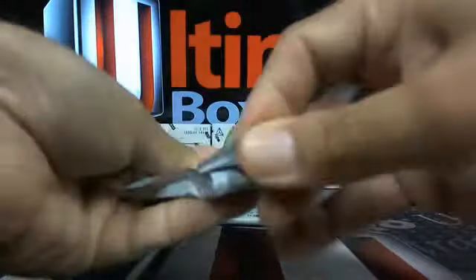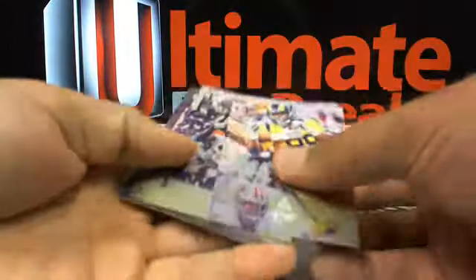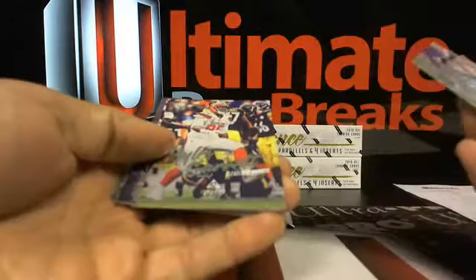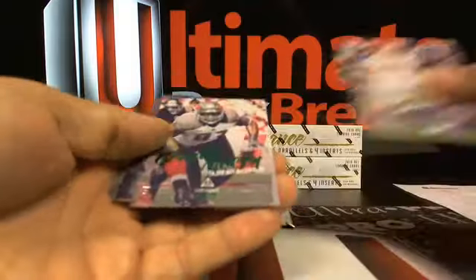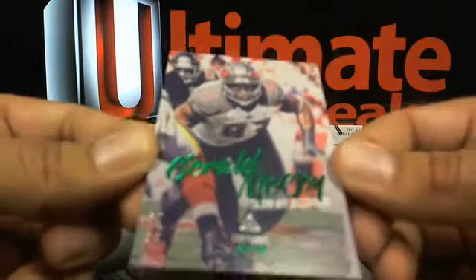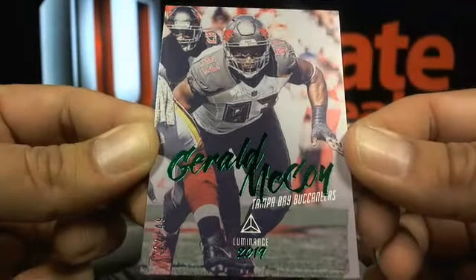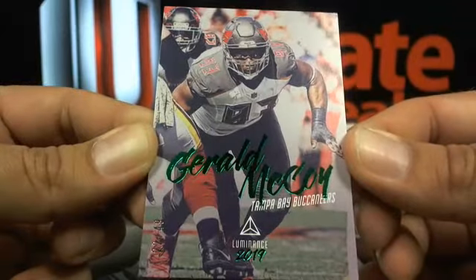As you can see, these have a cool matte finish with in-game action photos — pretty cool stuff so far. Gerald McCoy, going over the Bucs, out of 49. I guess he signed with the Panthers recently; I was hoping he'd be a Cleveland Brown.